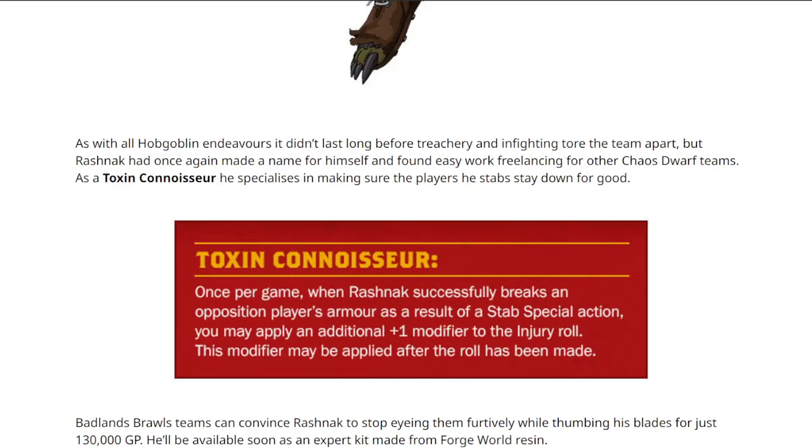There's a decent chance that if you get a few stabs in with him in the game, he'll break AV. If their armour is seven or eight, and you make about four stabs, he'll break AV once, and then the plus one might make a difference. It's not terrible — there's a decent chance of it turning a stun into a KO or a KO into a casualty.